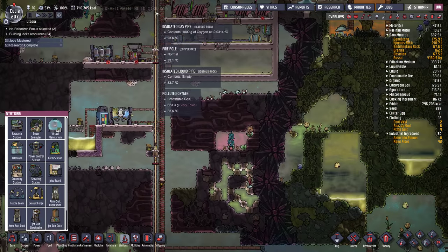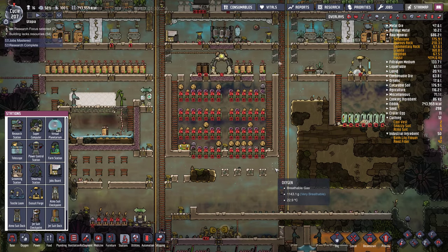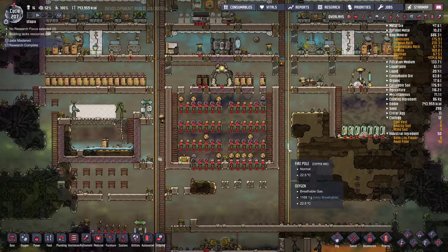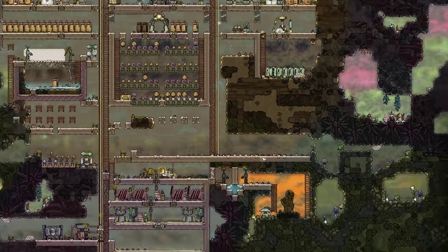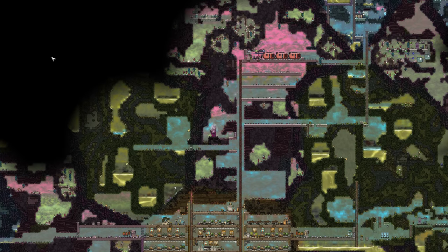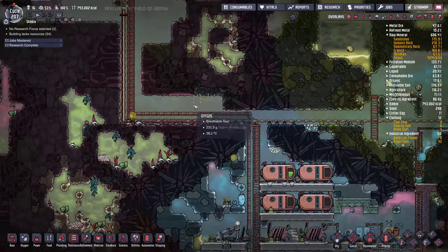I usually build exosuit docks up near the top of the base so that the whole lower part of the map can be exosuits. Maybe I should have stuck with that this time. What I really wanted to do was have exosuit docks out the side and then transport lines along the outside. Maybe I'll do that eventually, but for now we'll just stick them here.